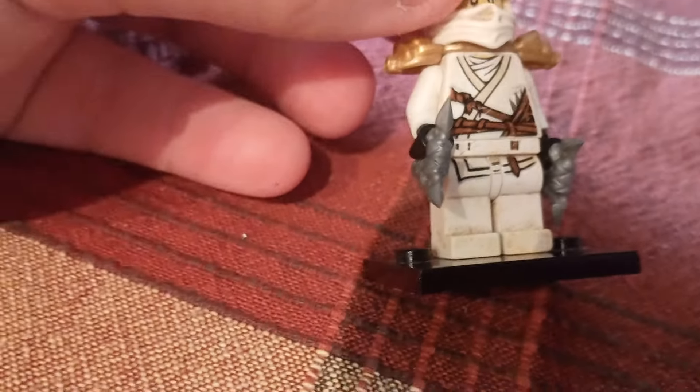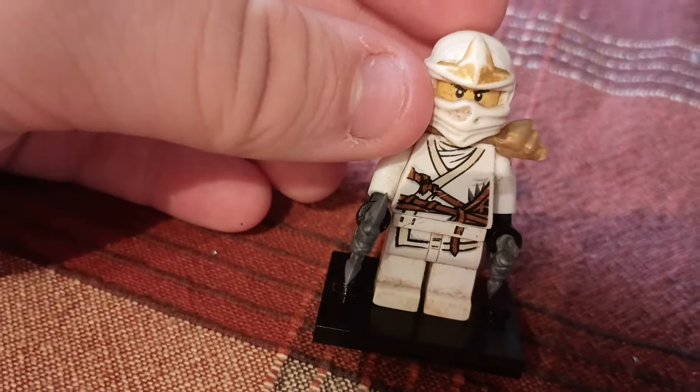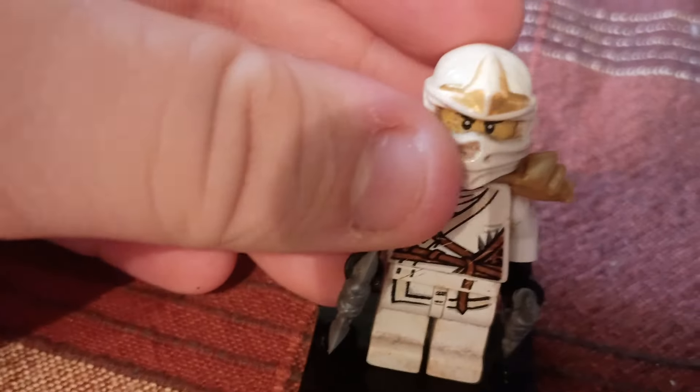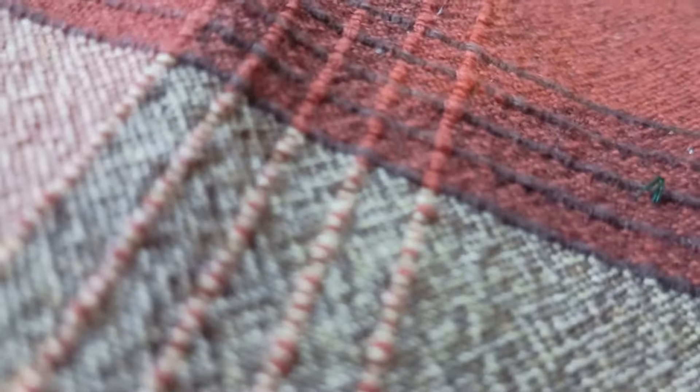Here is ZX Zane, also with the silver shurikens. This one is very dirty — I'm gonna have to wash him off. The head printing is very faded too; I might have to get a different one. But the printing altogether is pretty fine — I just need to clean it off and maybe replace the headpiece.